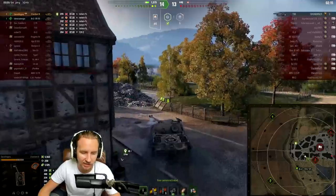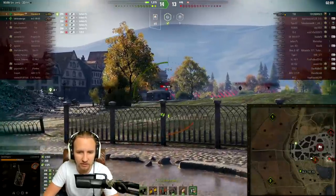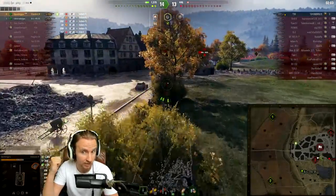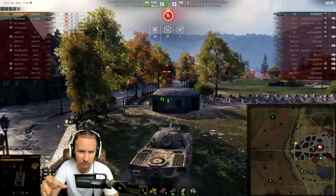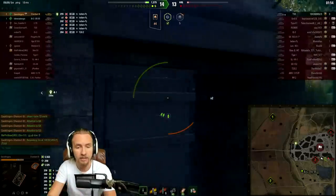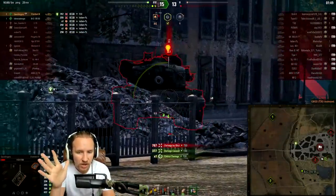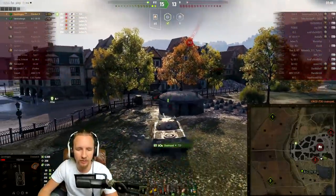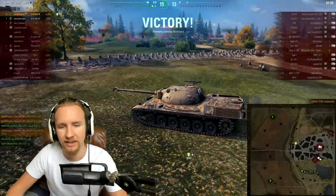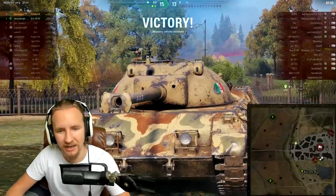I'd like to give a massive shout out to the Bat-Chat 155 55 on my team for going TD mode here — this is going to be absolutely tremendous against the T30 at the end of the game. If he shoots the artillery, I'm going to be able to win the game with a crossfire — that's what you want. You don't want your artillery just sitting at the back not being progressive. I take my chance considering the artillery just stunned the T30, come around the corner — he hits me even though he's stunned — but luckily we shut them down with the two vehicles.